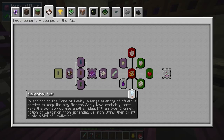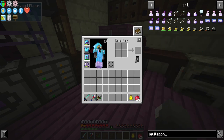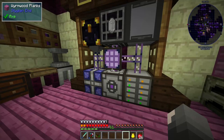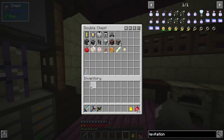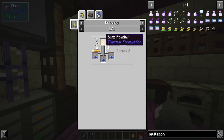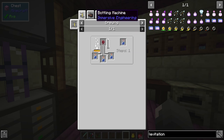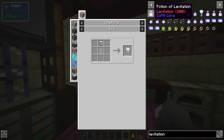The other thing we need to do is the Vial of Levitation. It says in addition to the Core of Levity, a large quantity of 'fuel' is needed to keep the city floated. Lava probably won't make the cut. I need to fill an iron drum with a potion of levitation — the non-extended version, 30 minutes — and then craft into a vial of levitation. It's a mana glass vial and a full iron drum of the potion. I might have a mana glass vial — yeah, I have two but I only need one. The potion is just an awkward potion and blitz powder, and the awkward potion is just nether wart. An iron drum fills with 256 buckets.